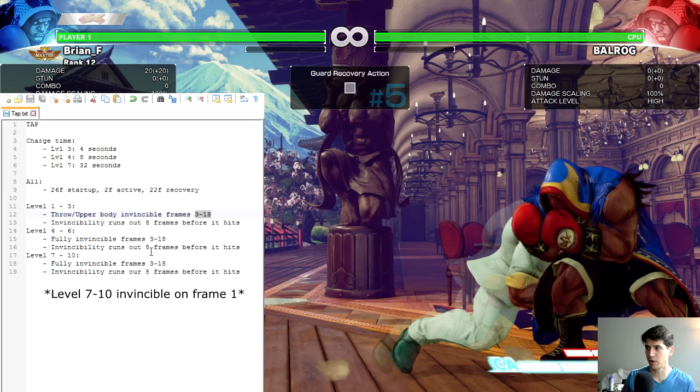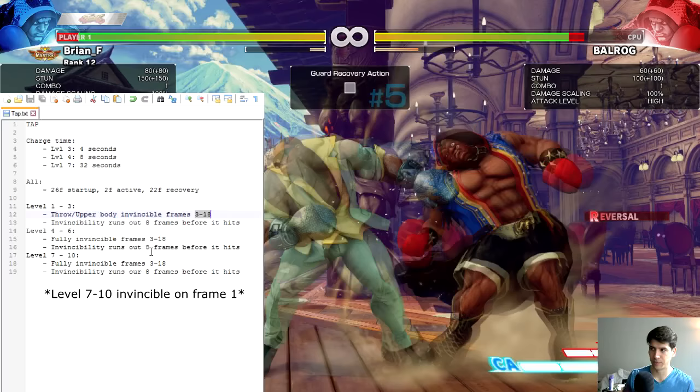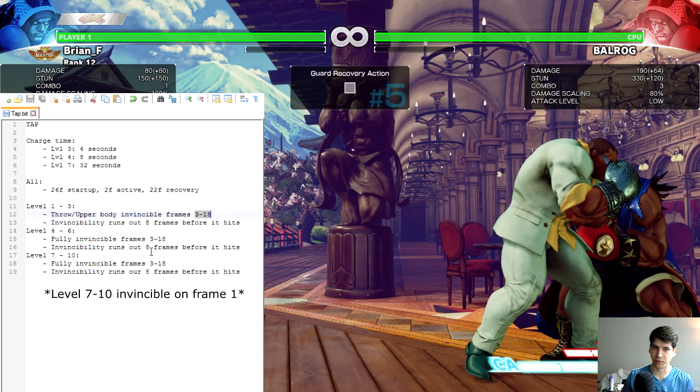Moves that rely on hitting on the third frame with priority and hitting upper body will be beaten by level one through three TAP. However, if you're aware of this you can recover from your string and still interrupt the TAP in time. It requires a high level of awareness but there are always options to interrupt it, and you can develop option selects based on your own character and strings to handle this — it's kind of a pseudo-reversal at the moment.